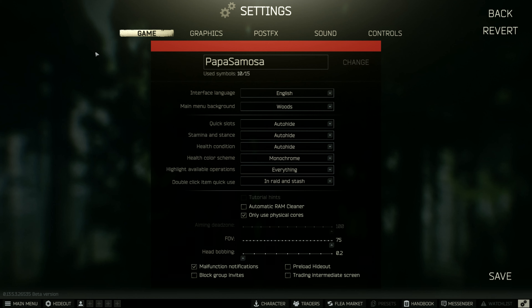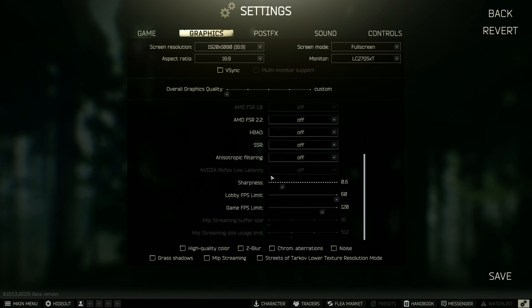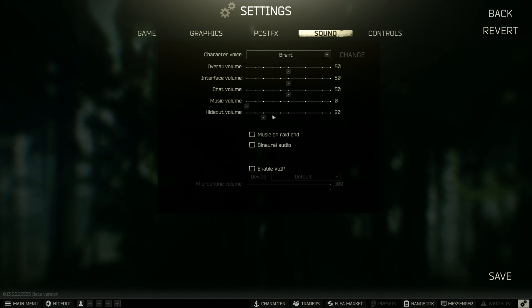Hello everyone, my name is Yellow and today I'm testing Escape from Tarkov with the RX 6600. I'll go first with the lowest settings, everything on the lowest. I have the overall visibility on 1000 because it doesn't change much, and post FX is on because the colors are a lot better. Leave a like on the video — it really means a lot and doesn't take too much time.